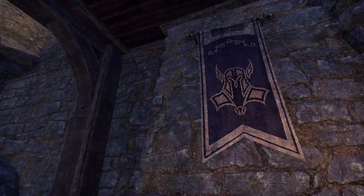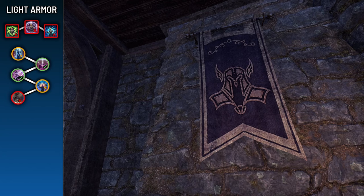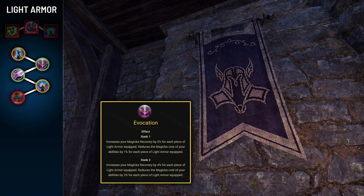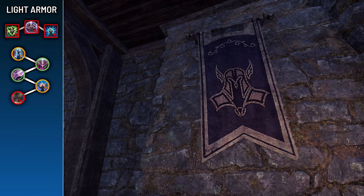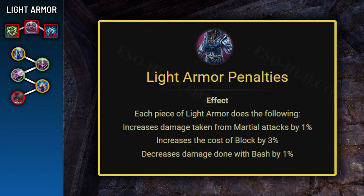Now let's dive into the Armor skill lines. These primarily consist of passives that scale with the number of armor pieces worn in each type, and offer one active skill usable when wearing five or more pieces. For Light Armor, you'll usually wear at least one piece. Prioritize Evocation, which improves magicka sustain, and Spellwarding, which increases spell resistance. Light Armor inherently reduces damage from magical attacks by 1% per piece and reduces the cost of dodge roll by 3% per piece, but increases damage taken from martial attacks by 1% per piece and increases block cost by 3% per piece.